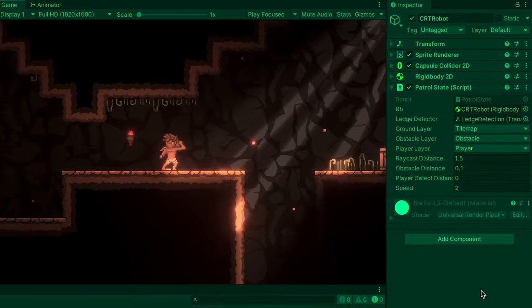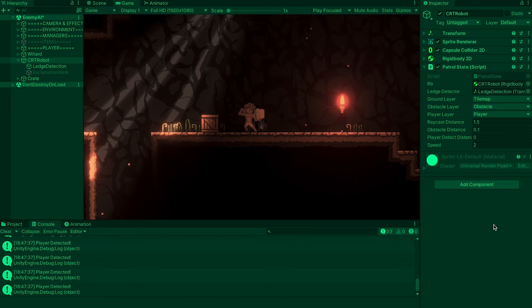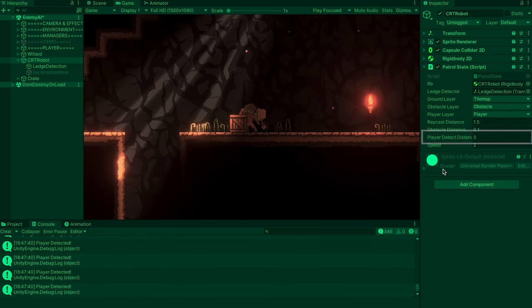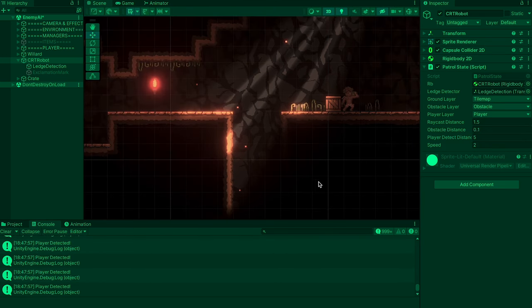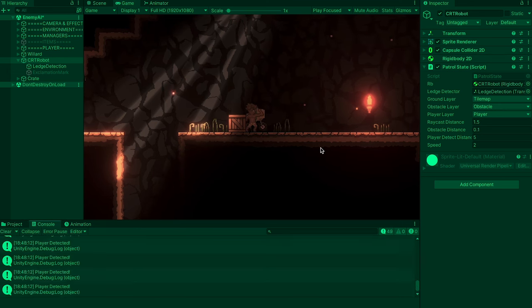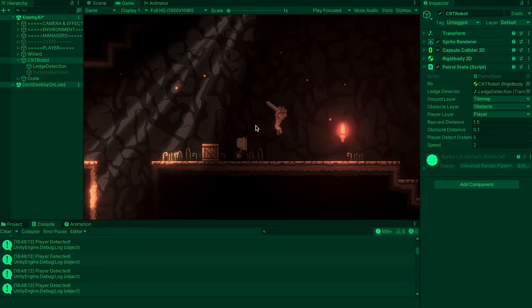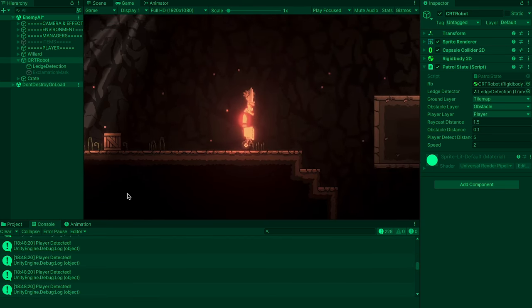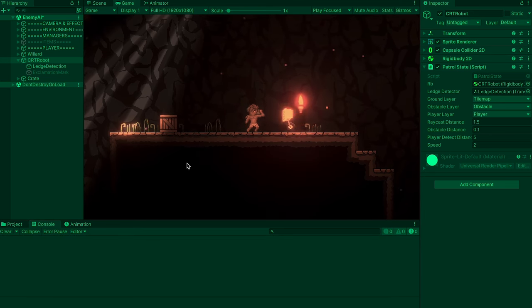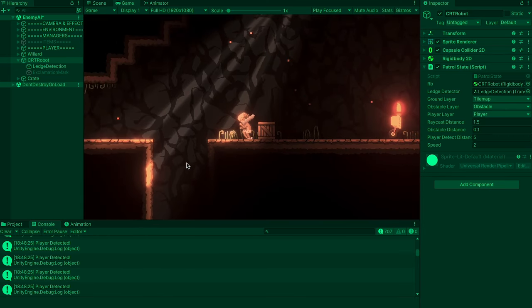Not much is going to happen at this point — we're just going to see in the console that he's detected our player, but it will let us know that our code is correct so far. When he gets close — you'll notice he had to get right to me and that's because I forgot to actually set the player detect distance. Let's make it say five. The other thing right now is we said it's detecting to the right, so it's only looking on his right at the moment. When I'm on his left the console is not printing, but when he gets really close it starts printing. Over here it's detecting, but over there nothing.